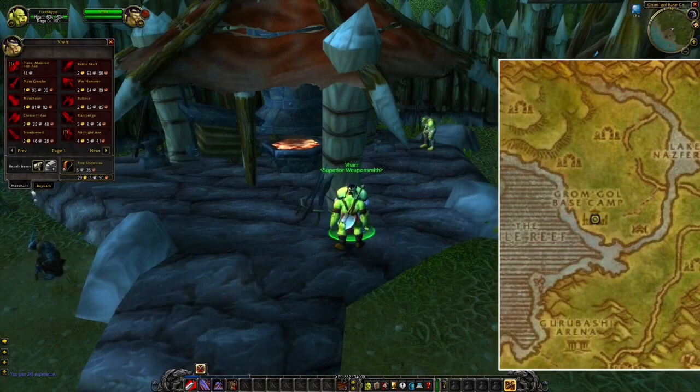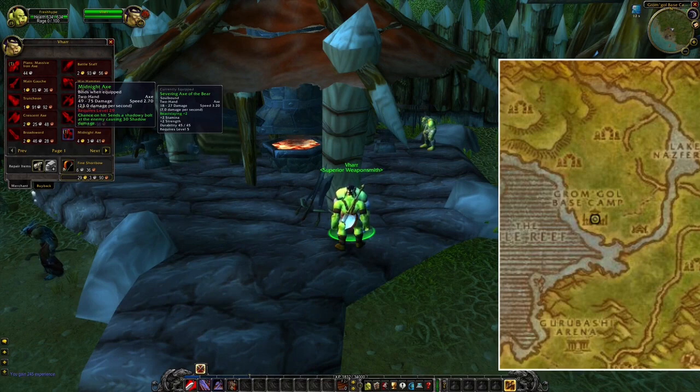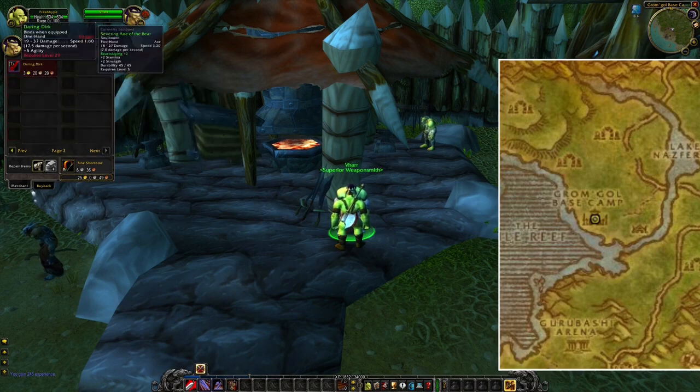When you reach level 29, you can also go to Stranglethorn Vale and buy a two-hand axe or a one-hand dagger. It's fairly easy to get to this location, because there are two zeppelins going to this destination — one starting outside Orgrimmar and the other one starting outside Undercity.